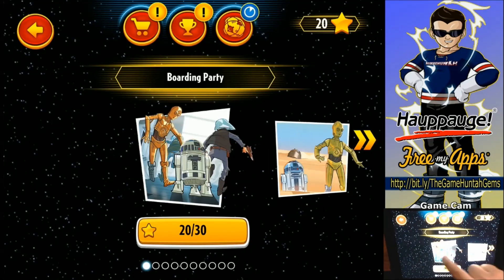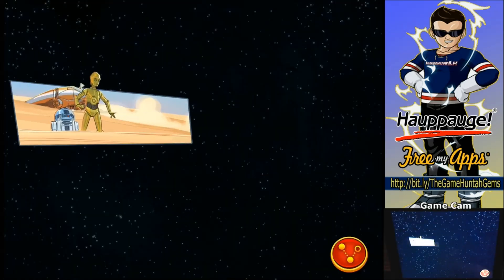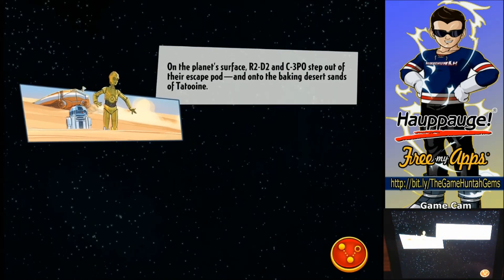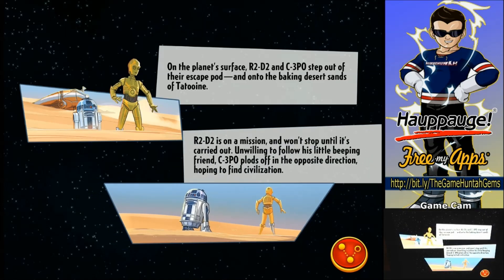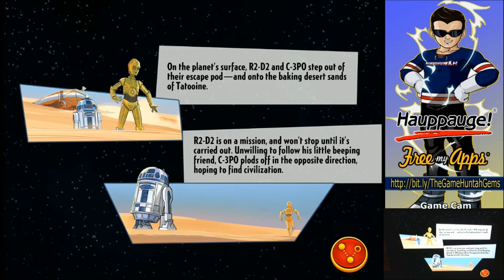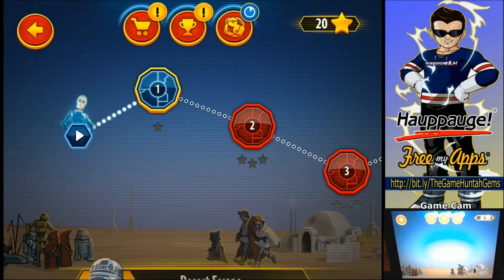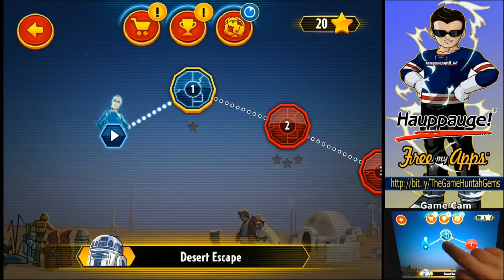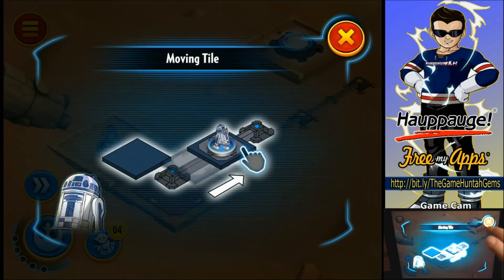Can we go to the second chapter? Oh yeah, we can. Let's give it a try — one or two more missions. Second chapter: Desert Escape. R2-D2 and C-3PO step out of the escape pod and into the baking desert sands. I kind of know the story of the game — it's going to follow Episode 4. Let's move forward.